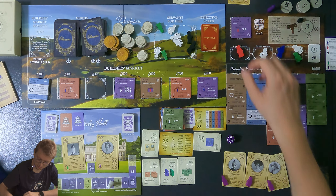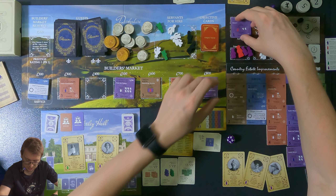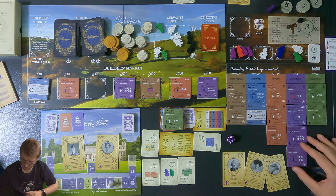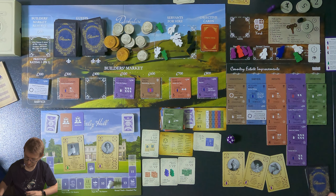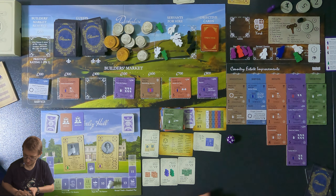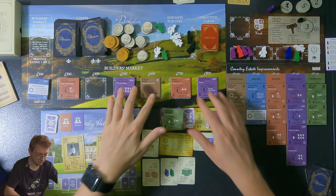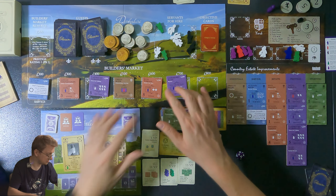Now I have 400 pounds still. I'll buy the music room for 400 — it's three gentry and I can actually use it next round. Music room goes here and they all come back. The building stays flipped at nine points in that category. Three tiles go away and we move forward to see what the AI scores.